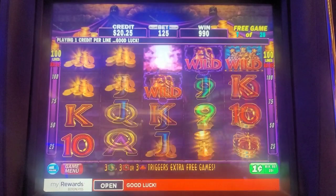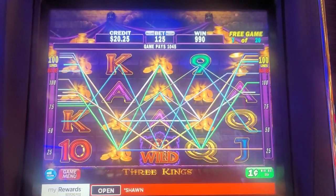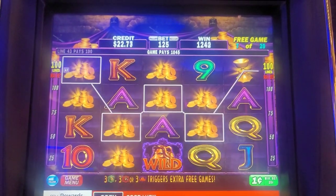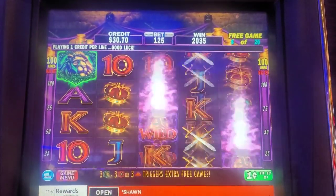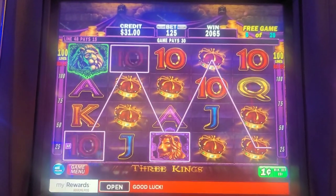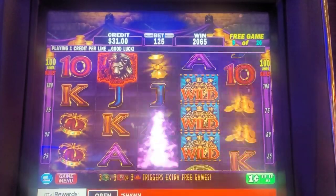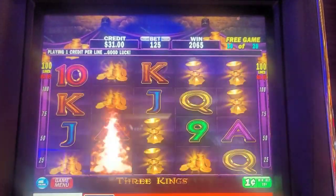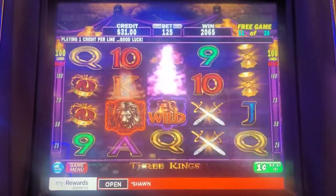Oh come on, re-trigger! Ooh, a lot of coins. That purple's wild — that's good, ten dollars and 45 cents on the coin, that's a nice little hit. Oh, there's the crowns — needed a wild in the front. Look at all those crowns — darn. Come on, hit something big! Hit a biggie, hit a biggie! Nice line hit.